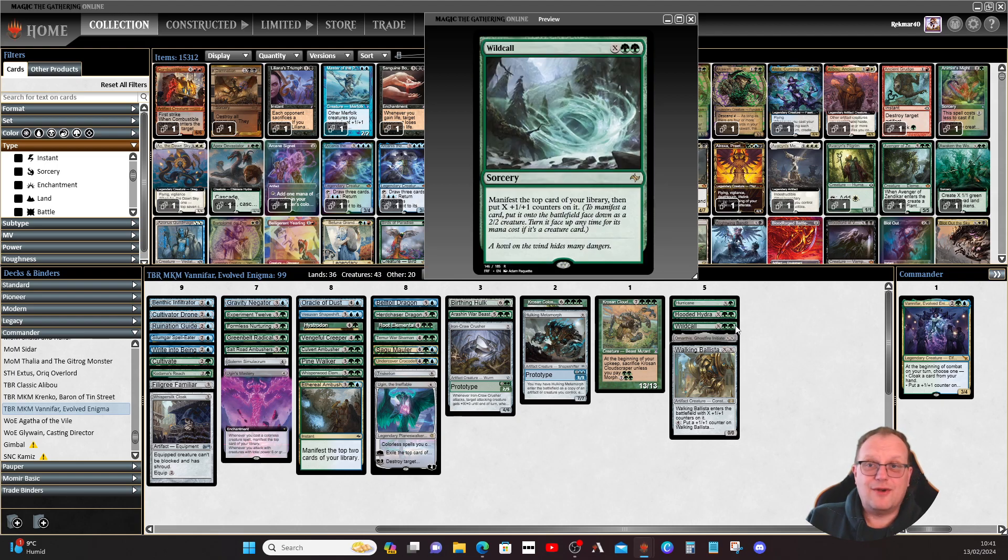Wild Crocodile manifests X cards from the top of your library, then puts X plus one/plus one counters on it — so one card, three mana gives you a manifest, then a three/three, four/four, five/five and so on depending on how much you put into X.